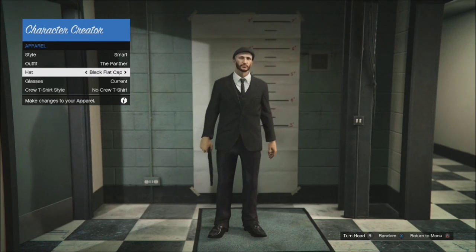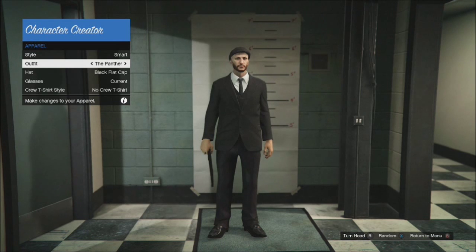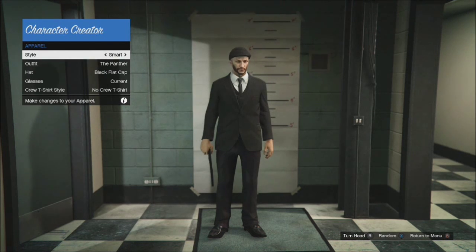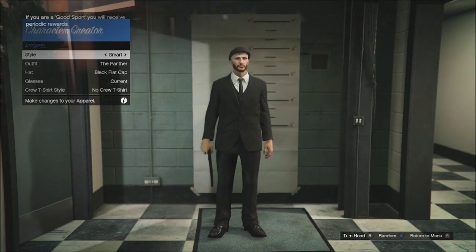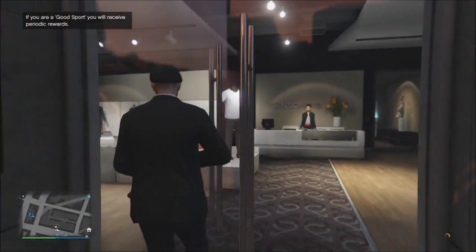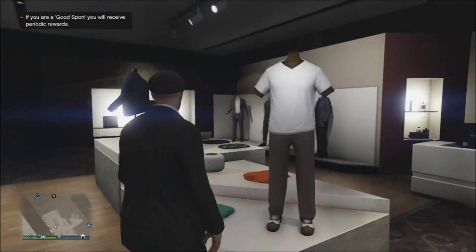So for the first outfit here, we have a suit called the Father and we have the black cap as he always wears. That is one outfit right there. As you can see it's quite a nice outfit, really cool suit and it really suits Jason I think.